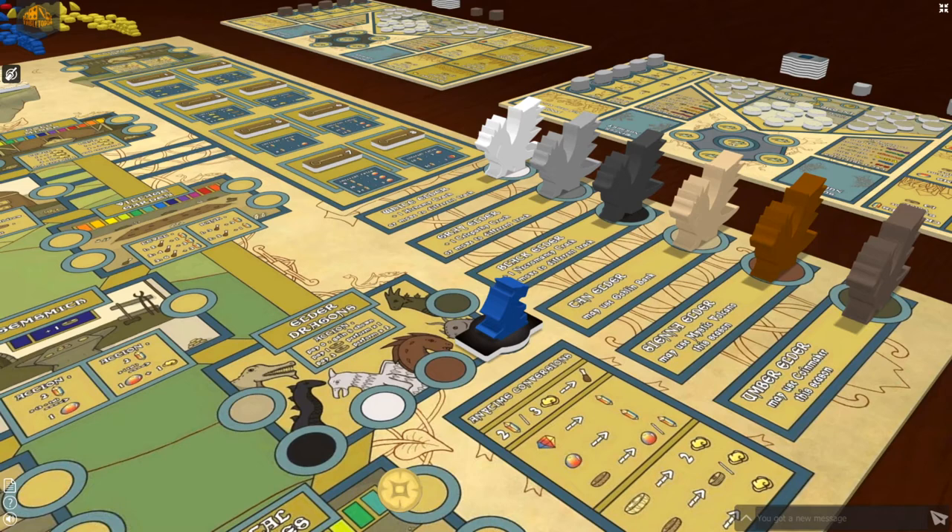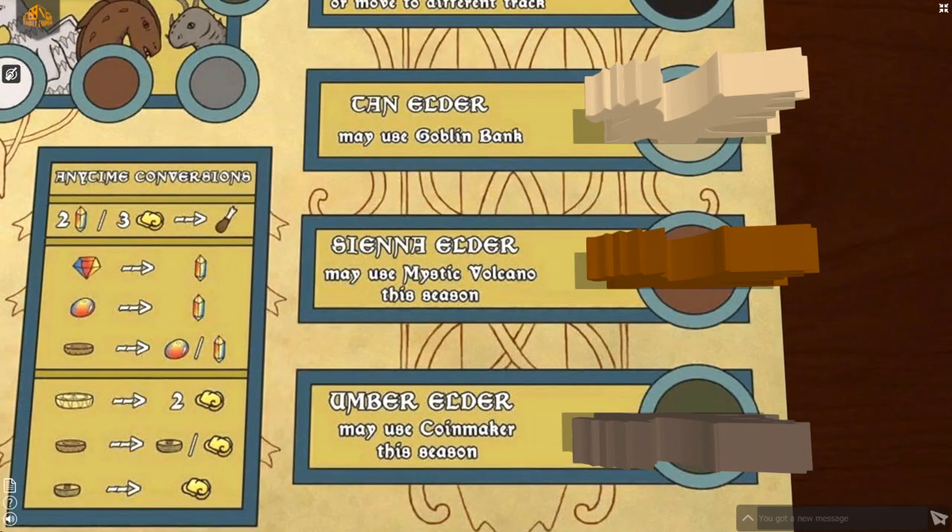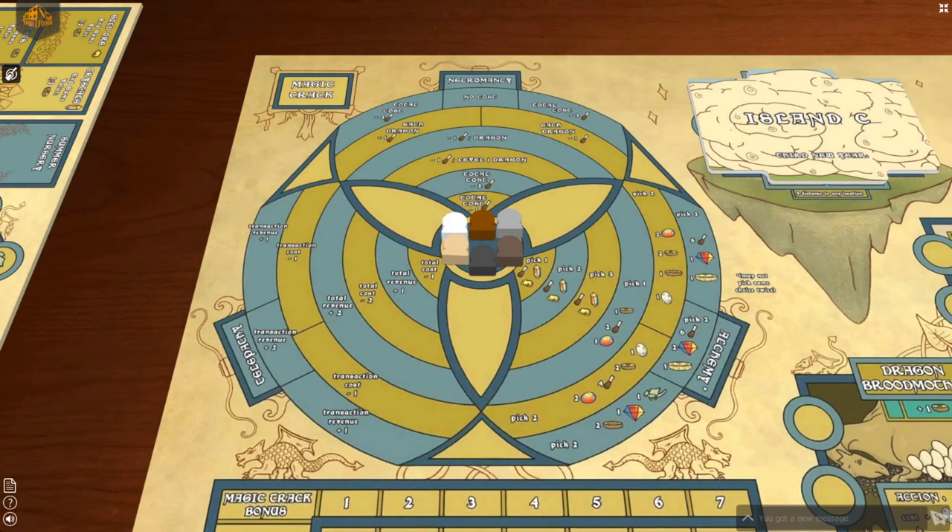You may choose to place one of your dragons on one of the elder dragon spaces at the bottom right of the main board in the summer or winter. You may choose to visit any of the 6 elders, but you must pay 1 ducat to the elder you are visiting, or you may pay 3 ducats to gain the elder's bonus twice. You may also choose to pay nothing and collect the ducats from an elder space that was previously visited by other players. The white, grey, and black elder dragons offer a movement on the alchemy, telepathy, and necromancy tracks respectively. And the tan, sienna, and umber elders offer you to use the goblin bank, the mystic volcano, or the coin maker. The alchemy track has bonuses that are gained in addition to income during the income phase. The telepathy track has bonuses that apply when exchanging at the market, gemsmith, coin maker, or the jeweler, and will modulate trades according to the track. And with the necromancy track, you will feed your dragons according to the necromancy track instead of the year track.